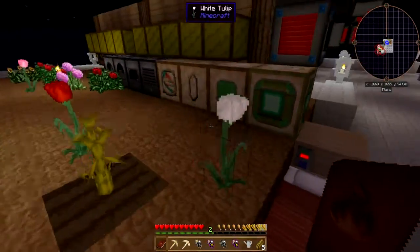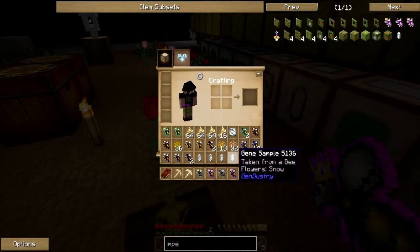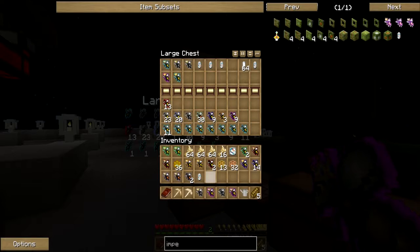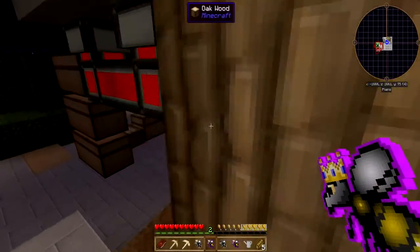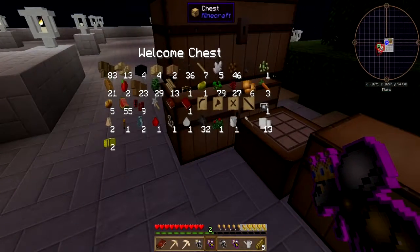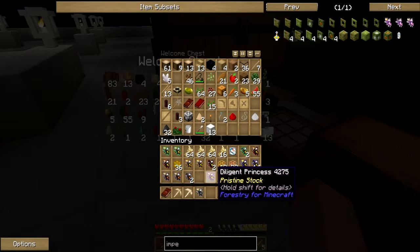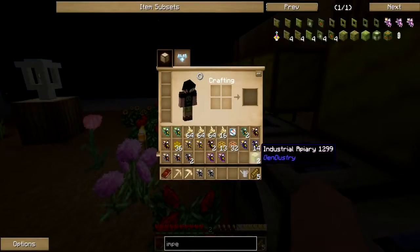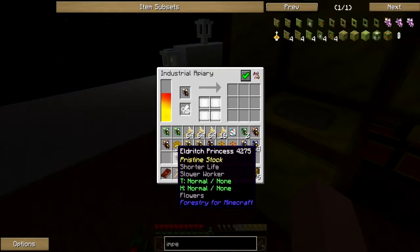I guess what we need to figure out is the gene samples - snow, taken from snow bees. I'm going to put these in here. Wow, we are getting overloaded with bees, isn't this crazy? Let's get these guys breeding up. Actually I think I have two extra apiaries. These rockies came with me and we're gonna get these eldritch bees going.